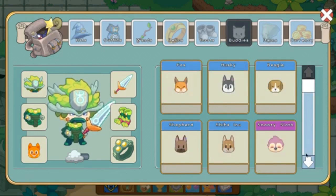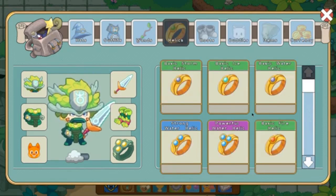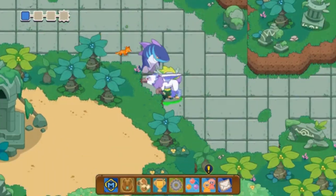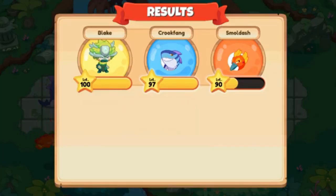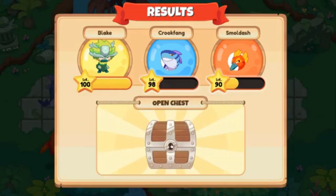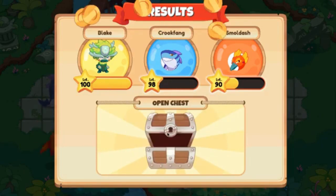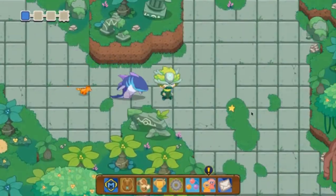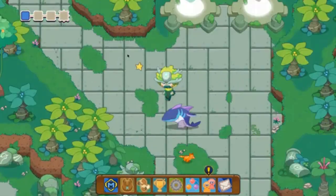We're also going to focus on buddies and the relics, so you have to watch all the way through. I just won that battle — it was really easy. We're going to be focusing on these items. Right here we've got a non-member chest. It's actually possible to get all the items from a non-member chest, but it's more likely to get the wand. It's very little likely to get everything else — just a simple explanation.